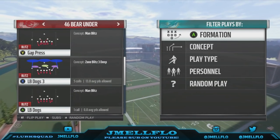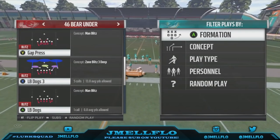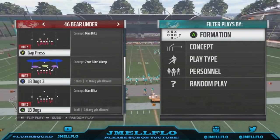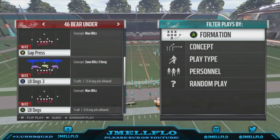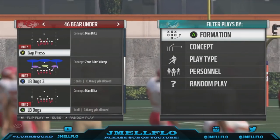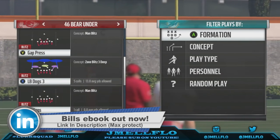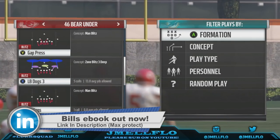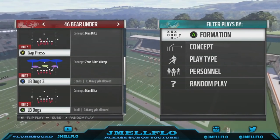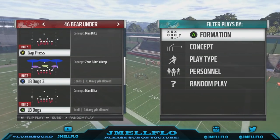Be sure to like, comment, and subscribe if you're new to the channel. Check out my Bills defensive playbook ebook in the description — go get yours. If you want to go 172 and 42 like I did, that's my record right now, go get that ebook. We're using the 4-6 playbook — this is for my people who play reg teams and use customs. They also have the 4-6 playbook in Madden Ultimate Team now, so y'all can use this here too.